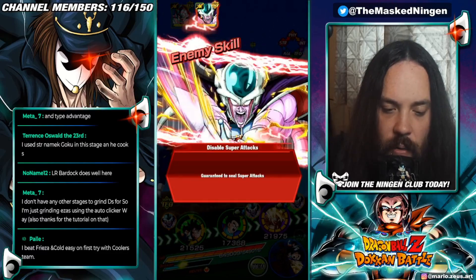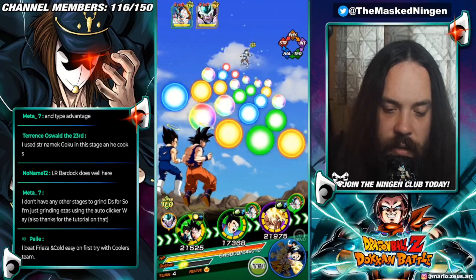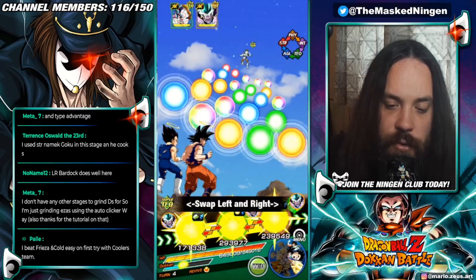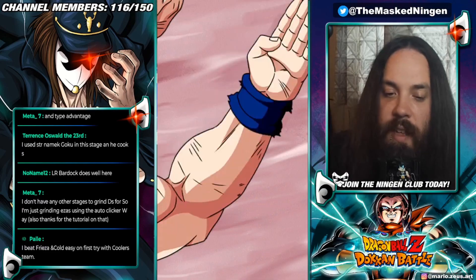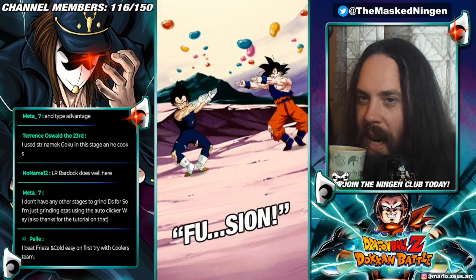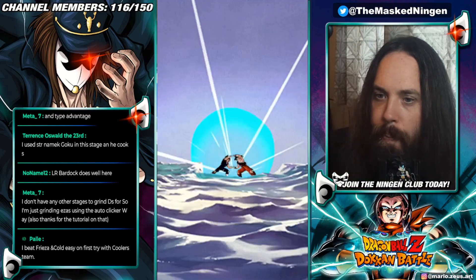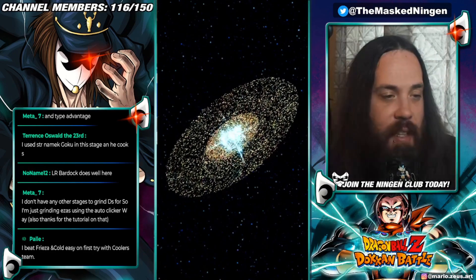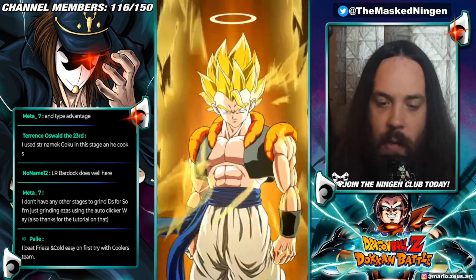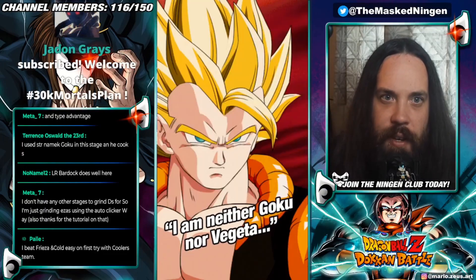Freeza and King Cold — they have sealed Gojia, interesting. We can fuse straight away however, so we are going to do that. Go ahead and get the old scouter effect in play. Plus Gojia has the damage reduction for five turns as well once you've used it. So we should be looking pretty good here.